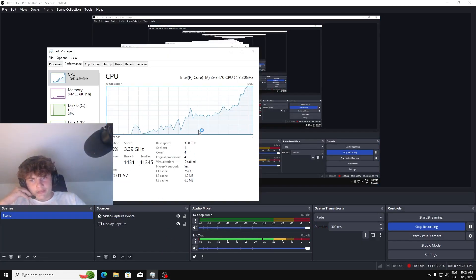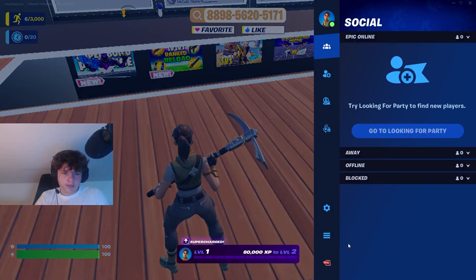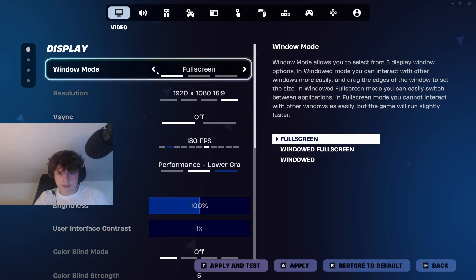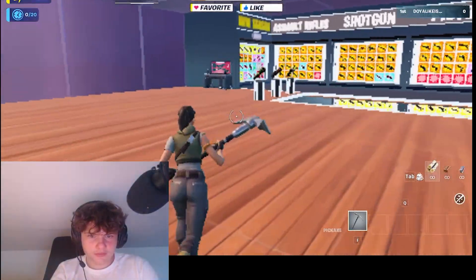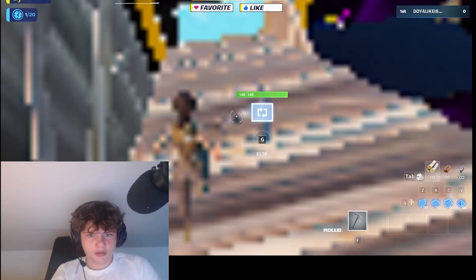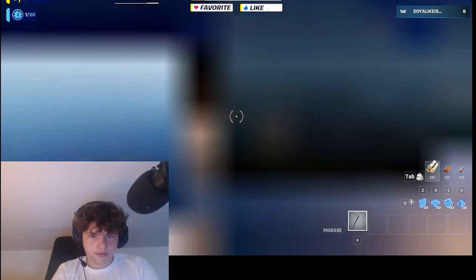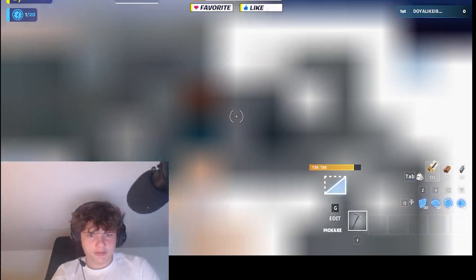After restart we're down to 85 processes. Those tweaks did absolutely nothing though. Ping is about 25, which is decent. Let's go full screen, lowest settings, and start a game. We're playing Fortnite — finally the FPS is not stuttering!